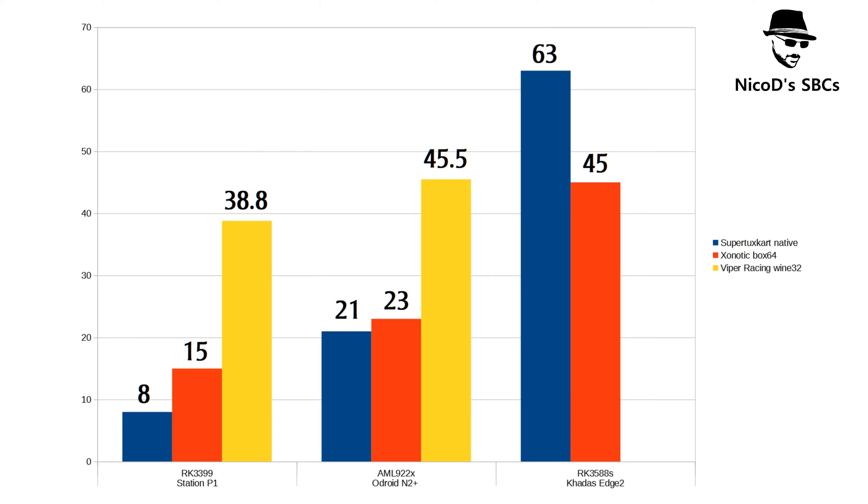For Xonotic, the RK3399 gets 15 frames average, the N2 Plus gets 23 frames average, and the RK3588 gets 45 frames. I couldn't test Viper Racing because Wine doesn't work with GPU acceleration yet. But there we see the same pattern — the RK3399 gets 38.8 frames a second and the Amlogic S922X gets 45.5. It plays a lot better on the N2 Plus; it's almost unplayable on the RK3399. Those 38.8 frames are not real frames for sure.